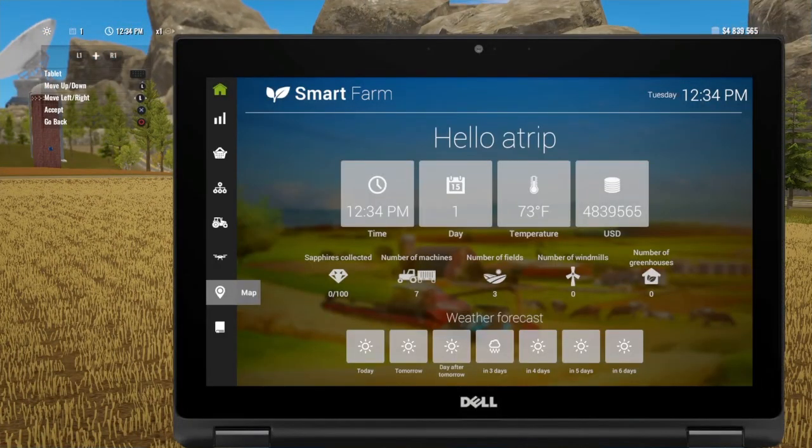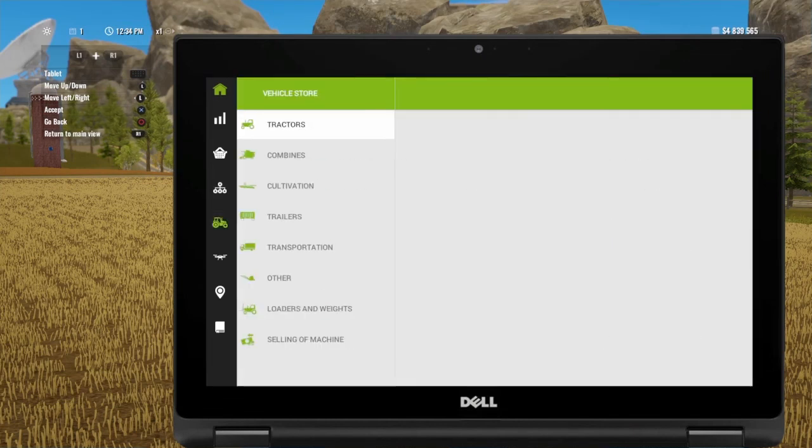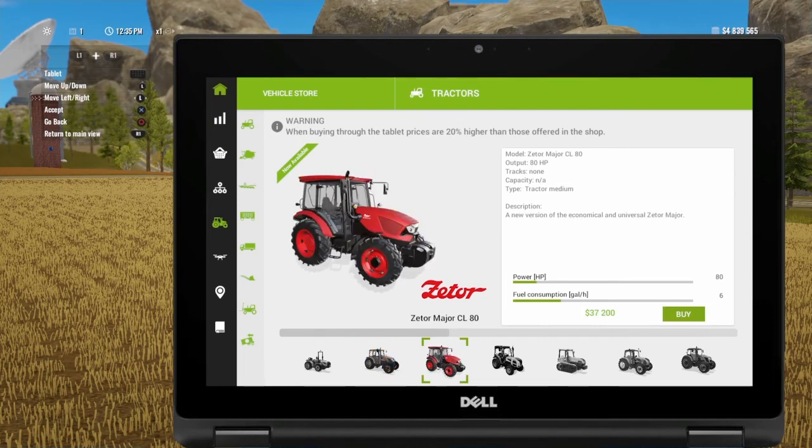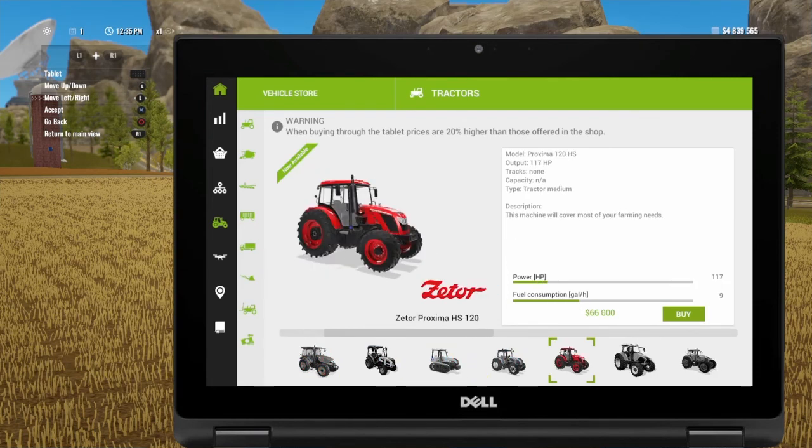We'll go to the little tablet you can use — it's kind of like the menu in Farming Simulator; you can do absolutely everything from here, including selling your crops straight from your silo without needing a trailer, though they tax you about 2%. So in the tractors section: the HS80 is 75 horsepower, a medium tractor designed for basic field and orchard work. Then the CL80 has 5 more horsepower — 80 horsepower total.